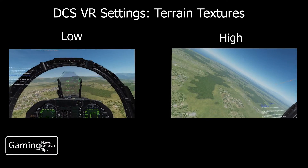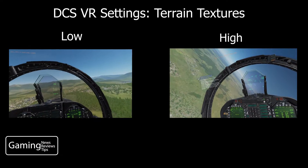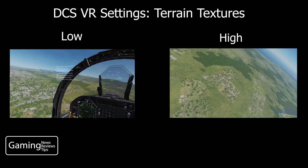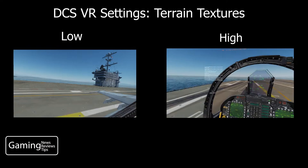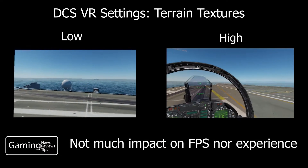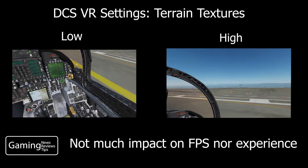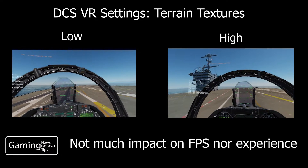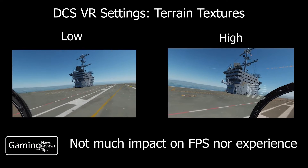As far as how the game looked visually, honestly there wasn't that much of a difference. There was no huge change in frame rate and the visuals weren't much different either. On the high settings things maybe look just a little bit crisper, but I don't think you would notice much of a difference. So if you're really pushed for frame rate you might want to turn this to low, but I really don't think this has much of an impact on your performance or experience in the game.